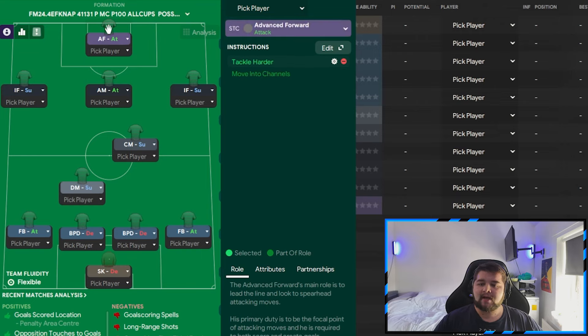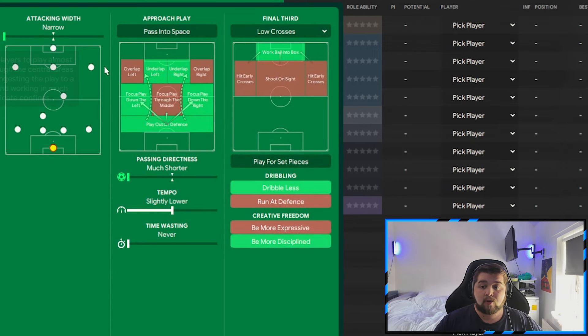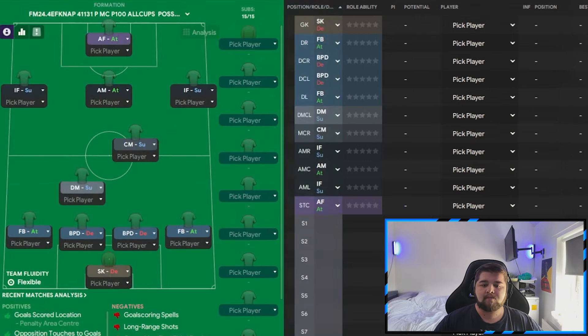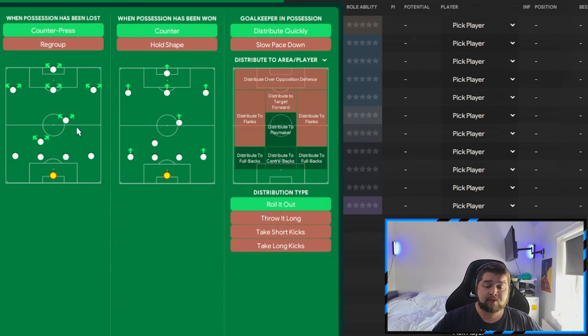Lastly, the advanced forward on attack is simply set to tackle harder. For team instructions, it is based off a tiki-taka style on positive mentality. We go down to narrow, underlap left, underlap right, while focusing down the left and right-hand side. Playing out from the back is a big part of this tactic — much shorter passing, a slightly lower tempo, be more disciplined, dribble less, work ball into the box, and low crosses. In transition: counter-press, counter, distribute quickly, and roll the ball out — effective because it can go to the centre-backs, full-backs, and the playmakers in midfield.